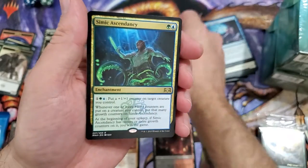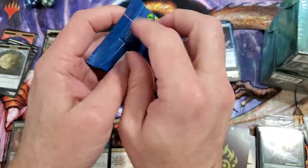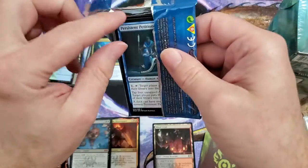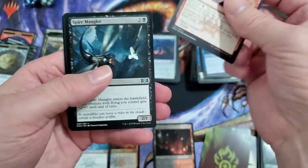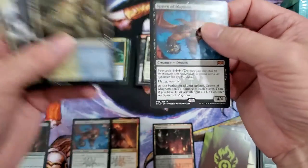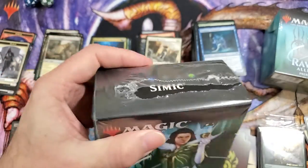Simic Locket — yeah it's still not Light Up the Stage. That's a pretty good one. Spire Mangler, Spirit of the Spires — holy shit, Spawn of Mayhem again! Two Spawn of Mayhems! I hope he's worth 20 bucks each. That'd be awesome. I'd kind of flip my shit — he'd be up on eBay in five minutes, let me tell you.